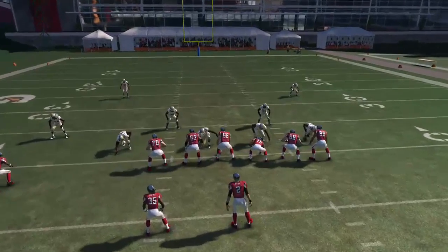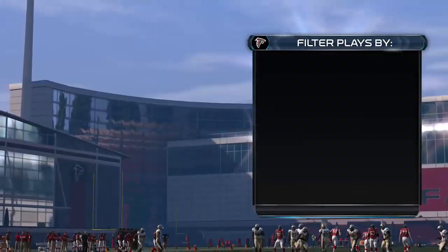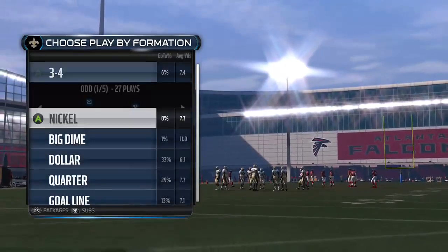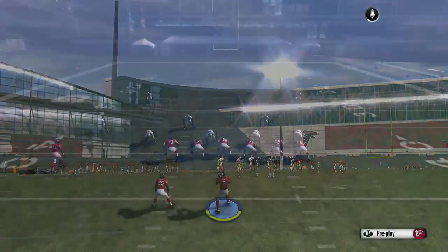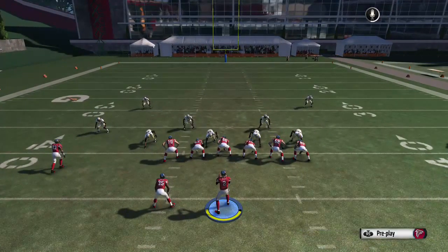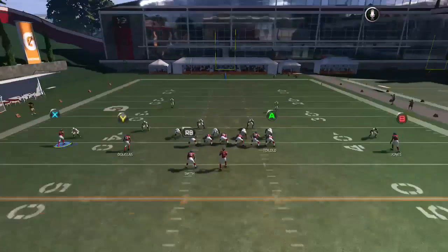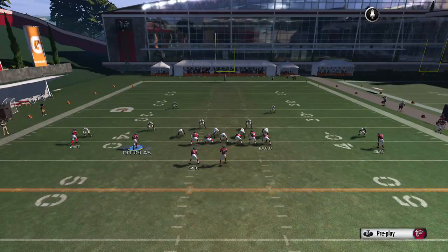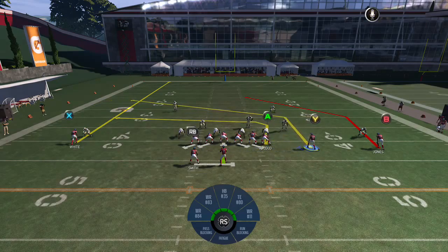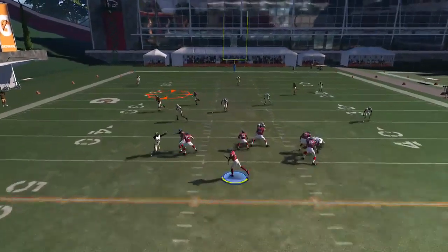The next play is called PA Bronco Posts. On this play, you're taking the X receiver and putting him on a streak, and you're taking the Y and motioning him to the right. That's the guy you want to go to — it kind of looks like a three post to the right but the Y post is the one that you want.